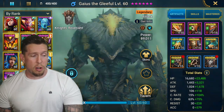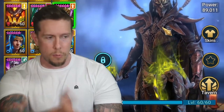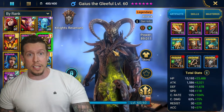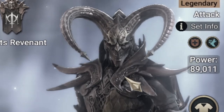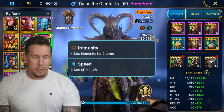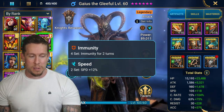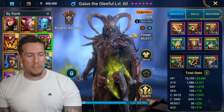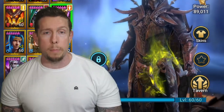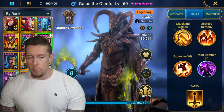Starting at number 15: Gaius the Gleeful, from around whenever his fusion was. Either way, Gaius is amazing — I think it was a fusion. However, I don't use him right now. I need to rebuild him because this build — immunity with a bunch of crit rate, a little crit damage, not a lot of attack, a little accuracy — I don't even know why I built him this way. I want to build him for endgame arena on a tag team bomb team.